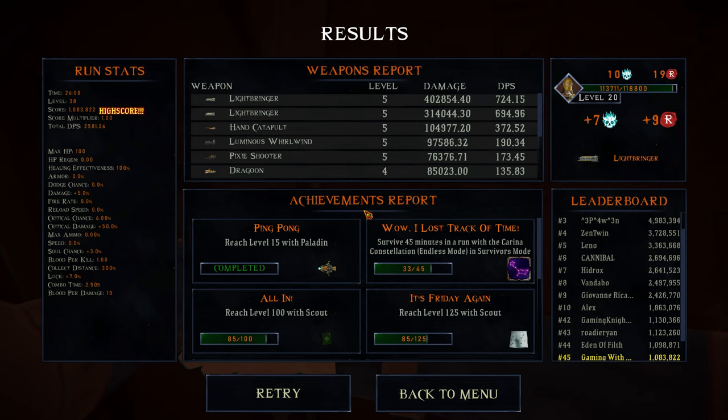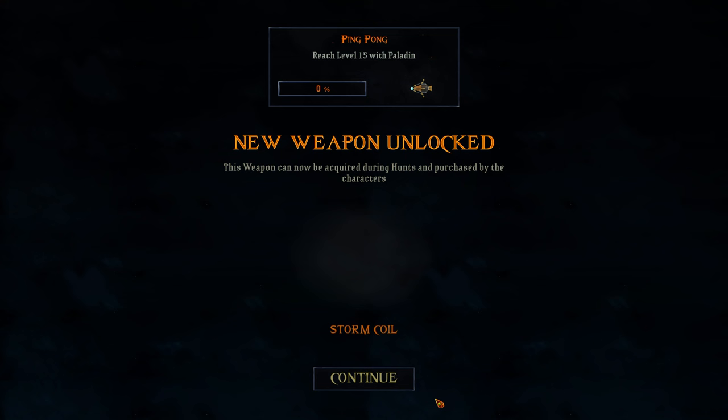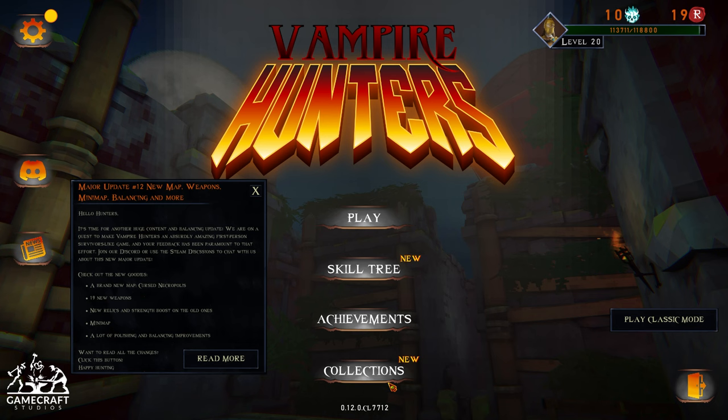We kind of knew that was going to happen. We got to level 20 with the paladin - that's not bad. We also have a lot of things to work on. So let's go back to the menu. We unlocked the storm coil weapon. Let's look at our talent tree.